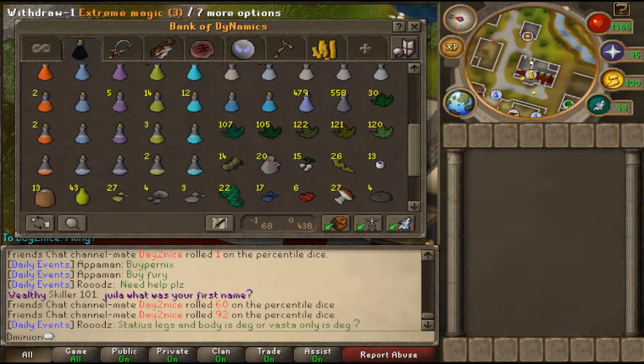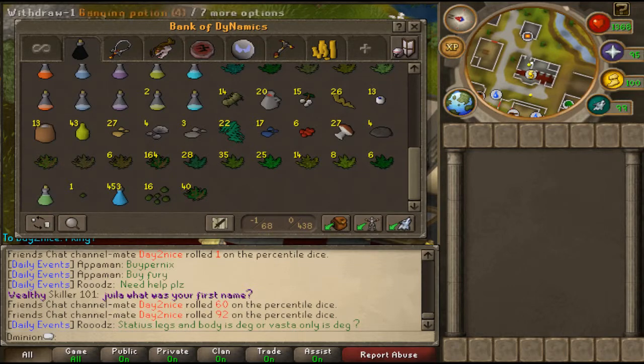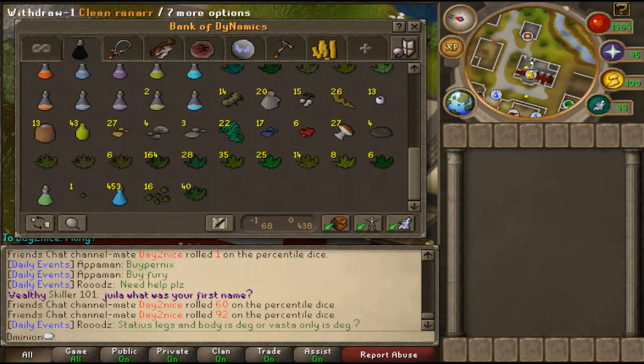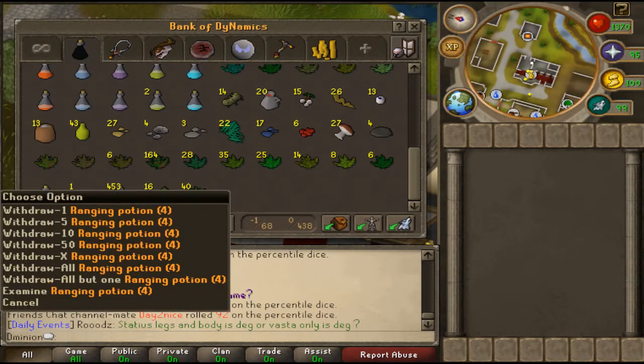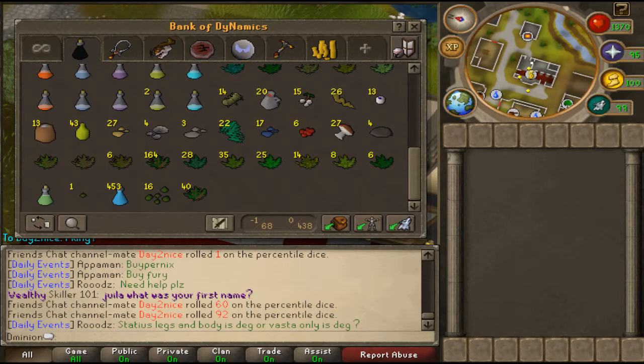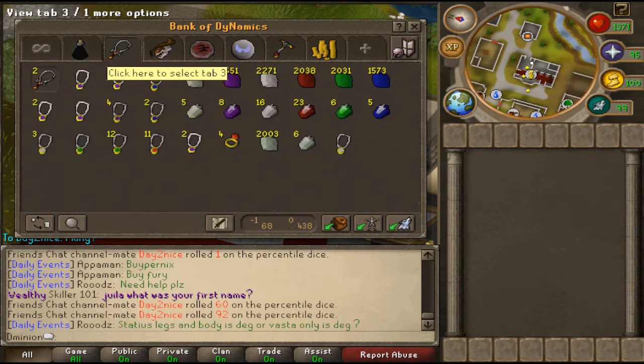Down here I got my super prayers, prayer renewals, super antifires, extreme ranging, extreme magic. The rest is all the potions I need to make all those extremes, plus my secondary ingredients, herbs — clean and dirty — the ones to clean or make into extreme ranging and magic. I also got 453 ranging potions and combat potions.